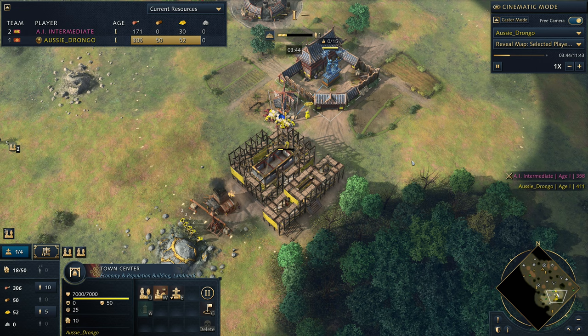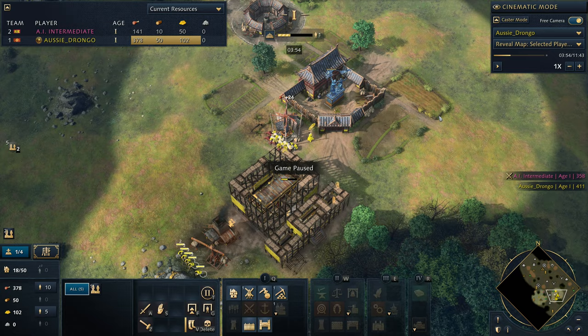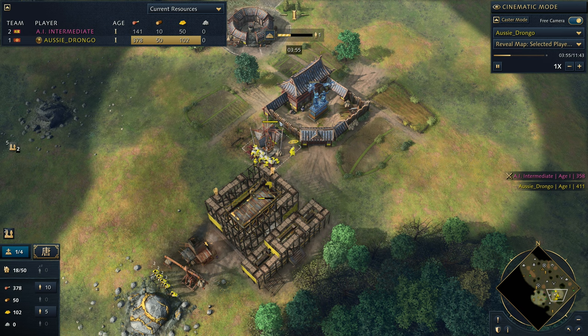You can see we're effectively dropping off 50 gold at a time, and two more drops is going to give you 200 gold, which is enough to reach Song Dynasty. The reason we're having so many villagers on food to start with is because we're maximizing the efficiency from the extra 20% from the imperial official. There are other build orders that get you to Song Dynasty, but none in a similar time or with this efficiency.